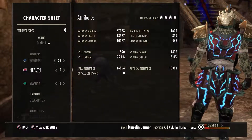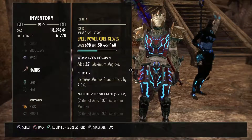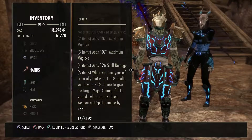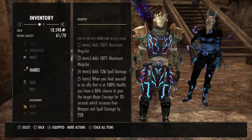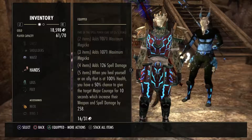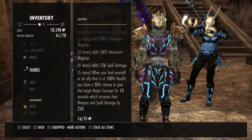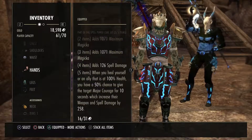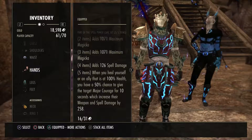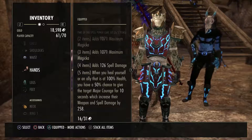The other set I'm wearing is Spell Power Cure. It provides Maximum Magicka and Spell Damage. When you heal yourself or an ally that is at 100% health, you have a 50% chance to give the target Major Courage for 10 seconds, increasing their Spell and Weapon Damage by 258. With all the different synergies and heals over time, this stays up a good bit and is really great for group utility as well.